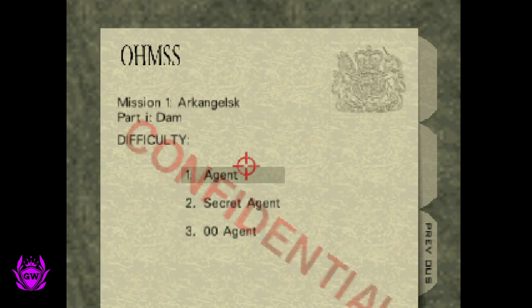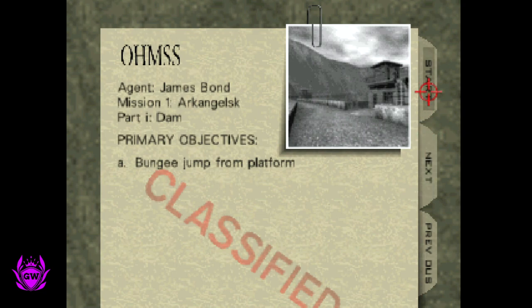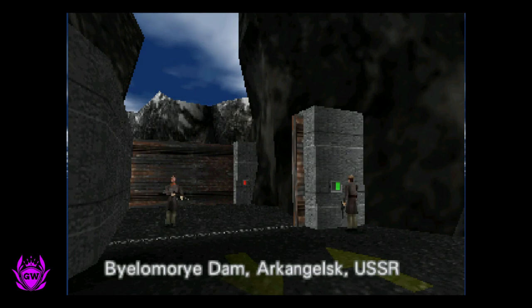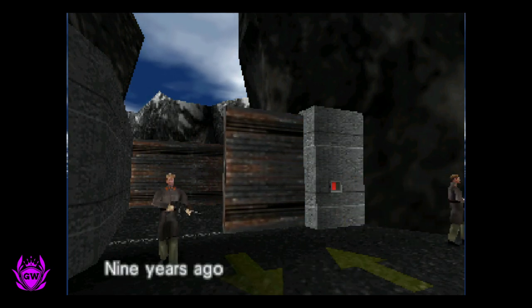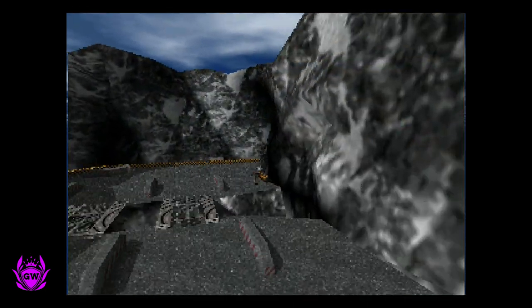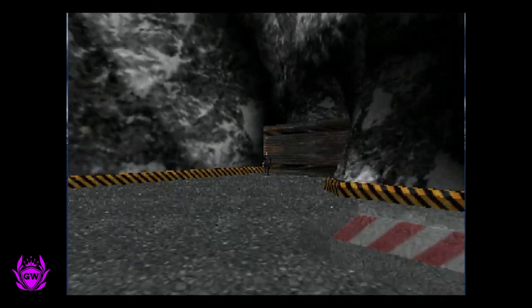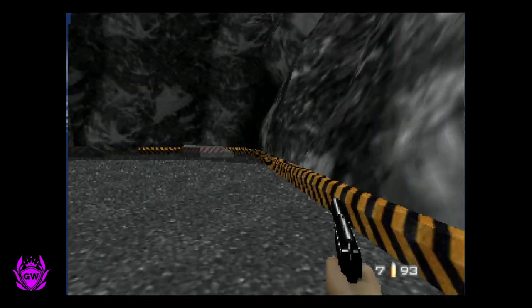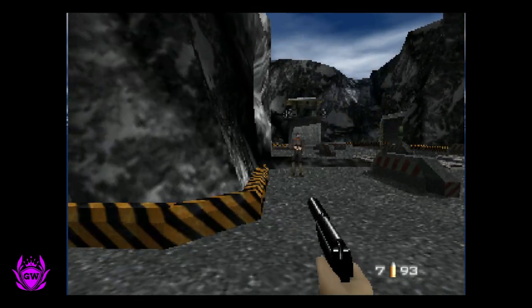How cool is this? Once you're in, just select your mission — go to the Dam and kick off. You should be able to enjoy the classic GoldenEye 007 on your Xbox Series S. Pure nostalgia — what a classic mission this is. There are rumours we're getting a remastered version dropping on Game Pass soon, which would be amazing.